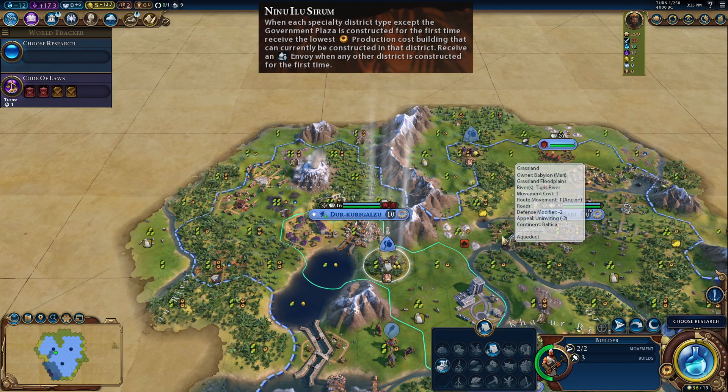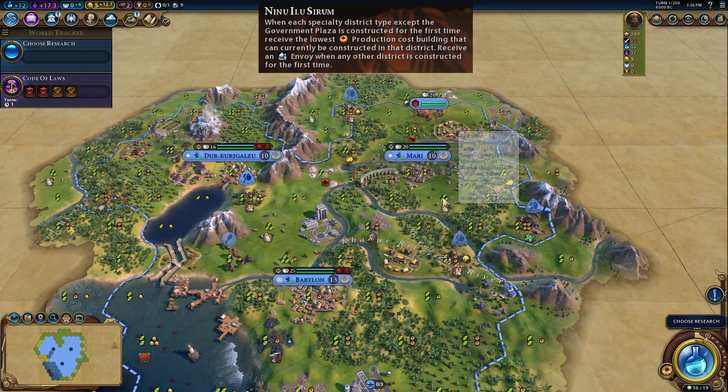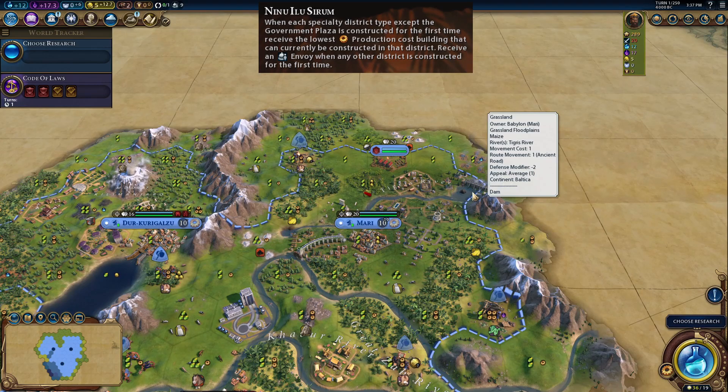We have a Water Park with a free Ferris wheel, and most surprising to me was the Diplomatic Quarter — you do get the first building when building it. The non-specialty districts — aqueduct, neighborhood, dam, canal, government plaza, and spaceport — give you a free envoy, not a building. It's interesting to note that even though the neighborhood and the dam can house buildings like the food market and hydroelectric dam, you don't get those as free buildings.